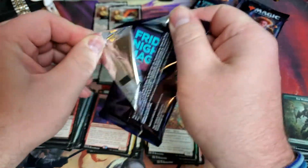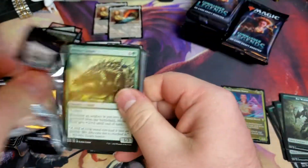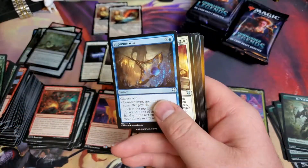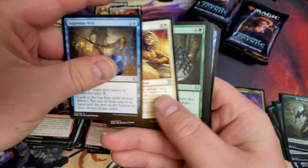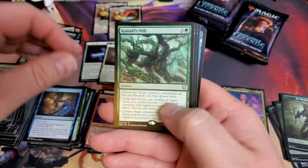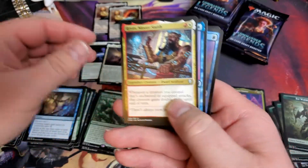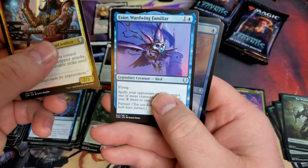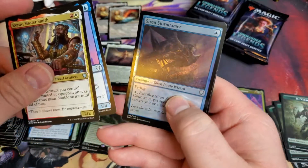I do like the Elf Warrior tokens - that's pretty handy. I definitely know a few decks that can use some Elf Warrior tokens. Kamal's Will - beautiful card. Raya. Isidore. And Siren.